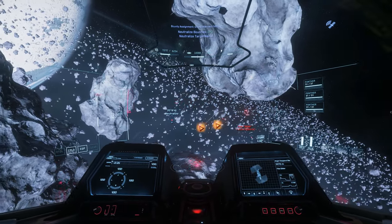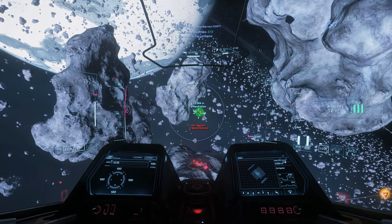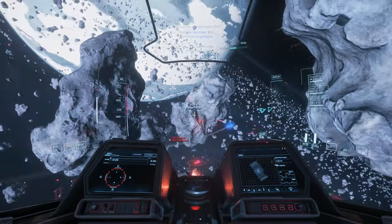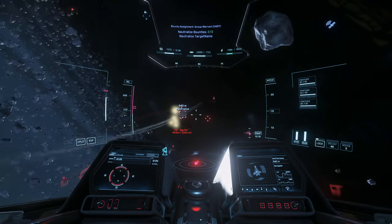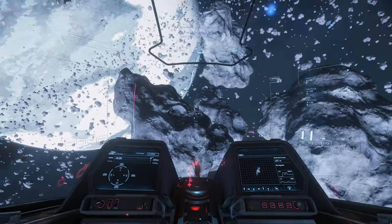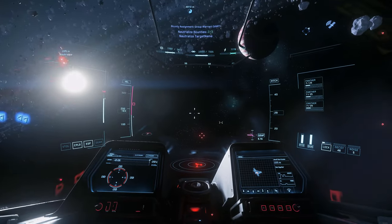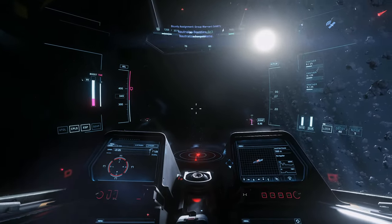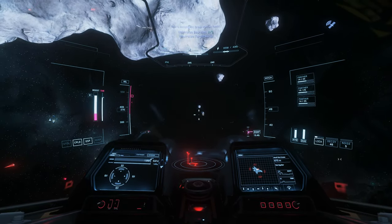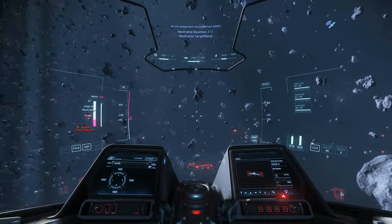I think a decent measure of a ship is how it performs when things don't go to plan — how versatile is it for changing situations? This fight will hopefully show that the Gladius passes that test with flying colors, since we just hit ourselves with a missile in a fight against three hurricanes and a warden. To help prevent this from happening, you want to be around SCM speed and moving in a way that clears your missiles when they fire from your ship. The missiles for the Gladius are attached to mounts under the wing, so if I'm strafing down when I fire them, I could strafe into my own missiles.